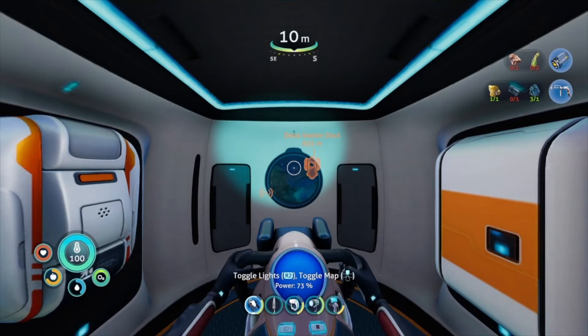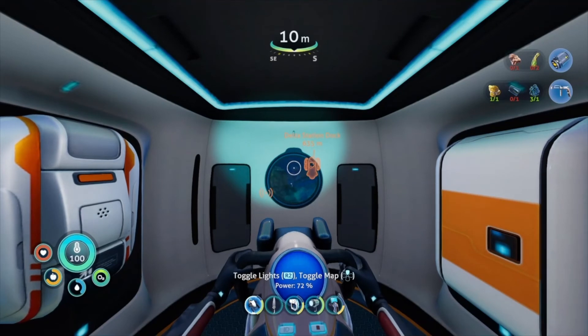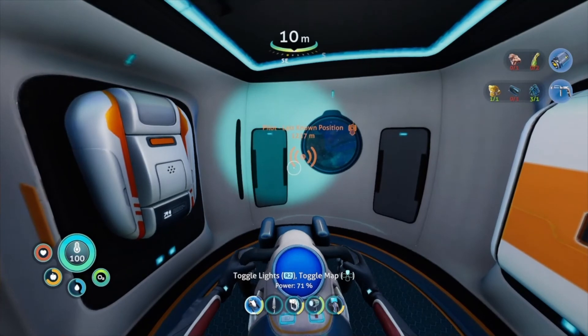I'm going to leave this episode here — this was a really productive one. We got the sea glide, the repair tool, the mineral detector, and we explored that island base. We got a bunch of blueprints for base building once we find the habitat builder. Next episode: go back to the island to try the repair tool on that rocket, find the habitat builder to start making our own base, and eventually after we're more settled we can make the modification station, get a better air tank, and go to that deep signal — the last known position of the pilot who sounded a lot like Marguerite. Thanks for watching — drop a like, subscribe, hit the notification bell — I post pretty much every day. See you in the next one!